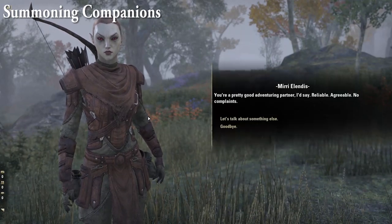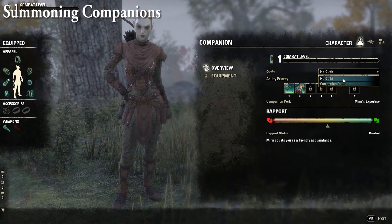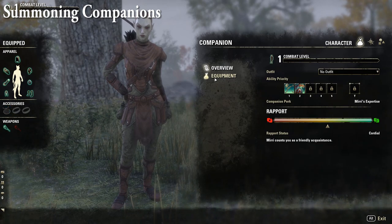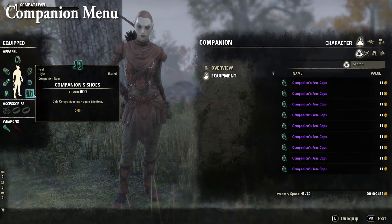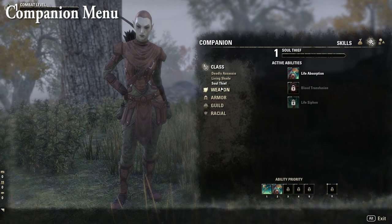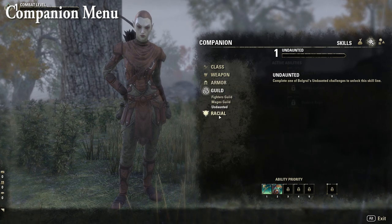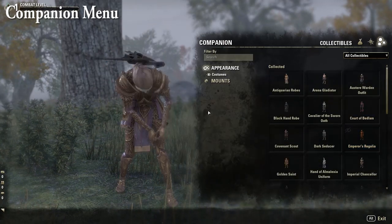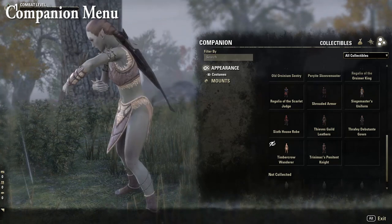It's worth noting that companions seem to interact differently with different characters on your account. You can interact with them and access their skills, gear, and so forth by talking to them and accessing the companion menu through their dialogue. With the release of Blackwood, Bastion and Miri will serve as a foundation for the companion system. Their leveling progression goes from level 1 to 20, which affects their combat prowess and how many skills they've unlocked.